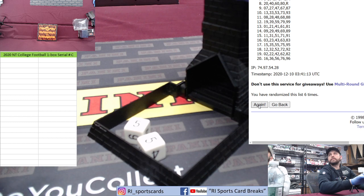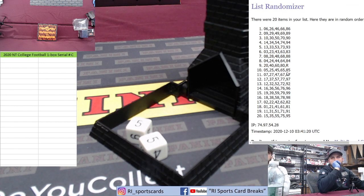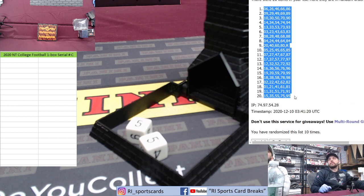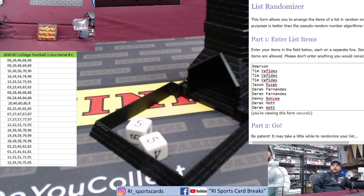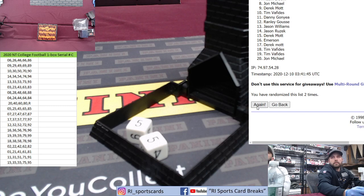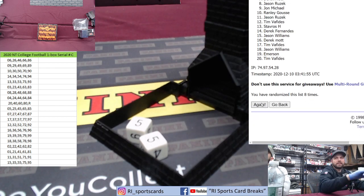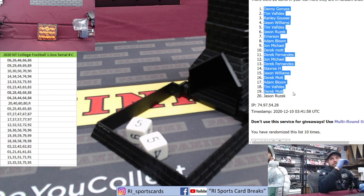Bob from Cali, you're in the next one — you're in D. We got you if you want in for one of the breaks. I just gotta call 10 times as well, a couple more questions. 8, 9, and it's 10 — 10 times. Danny up top, Ruzek down bottom.